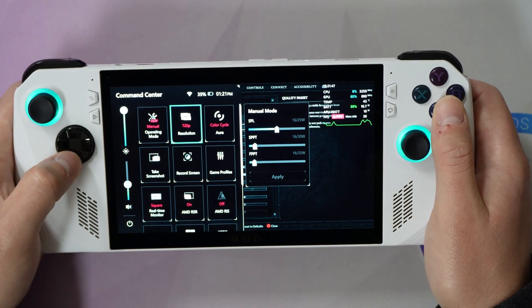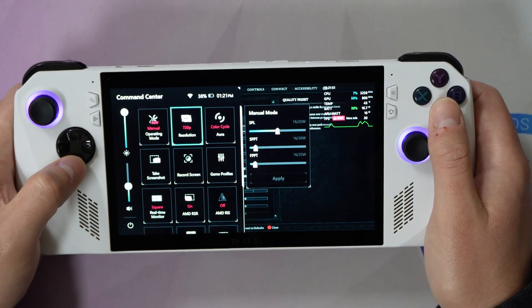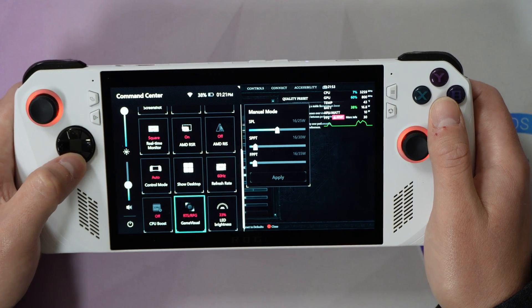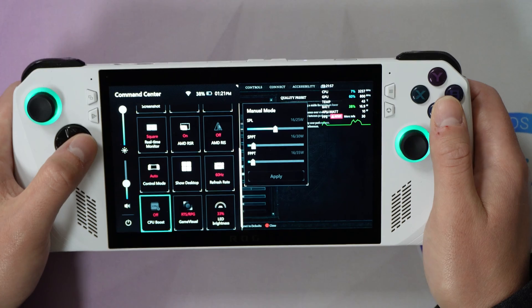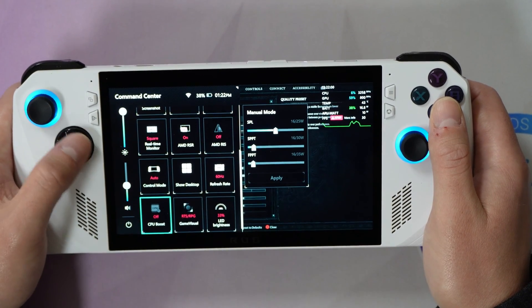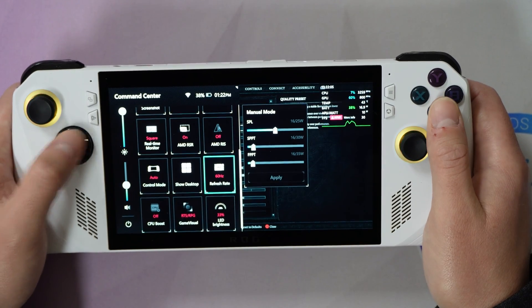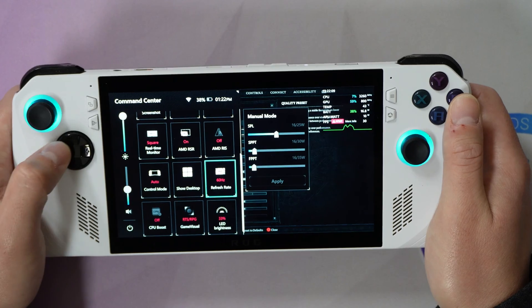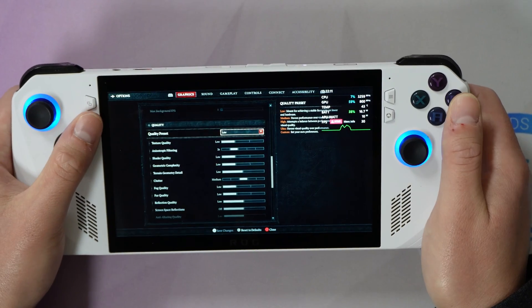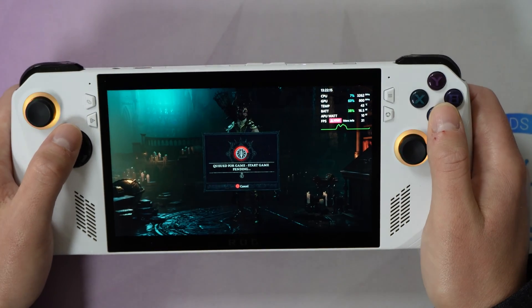Let's also review our quick access menu for Armory Crate. I did talk about our resolution. I want to make sure that CPU boost is disabled — that is set to off. We have our refresh rate set at 60 Hz as well, and that is going to help us improve our battery life. With that, we can now transition into the game.